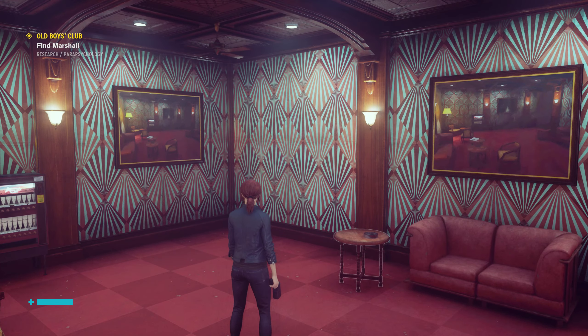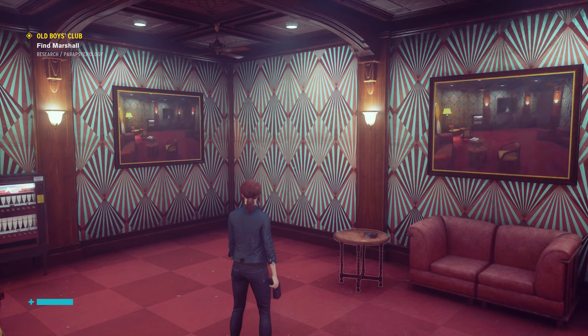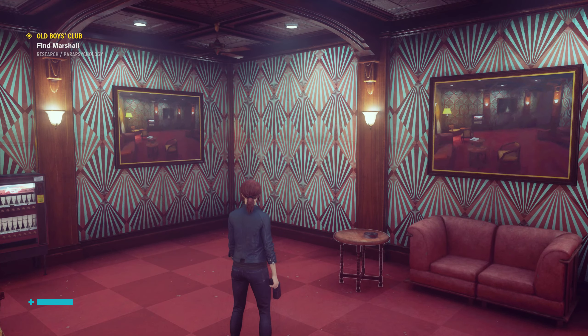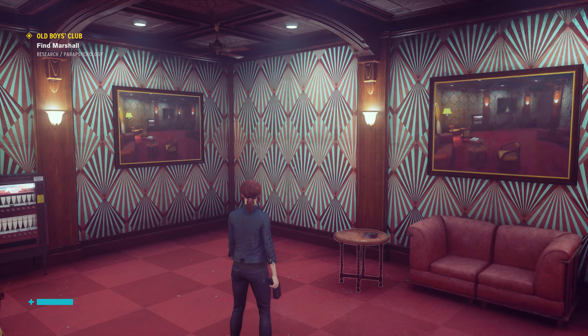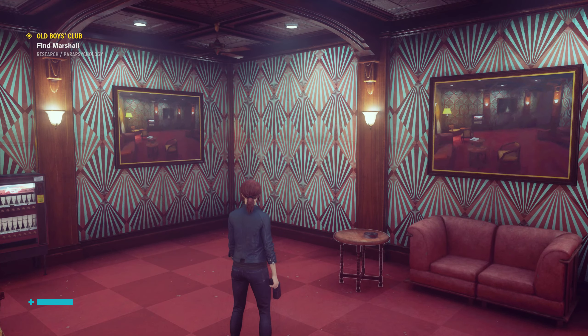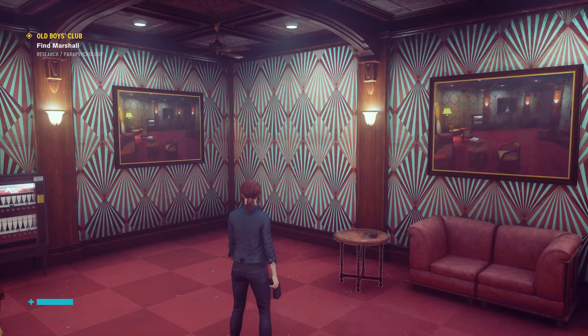All I wanted was to get here and get our control point. They're definitely getting burlier. So that takes us to the ashtray maze. We've done this floor. We have to go down there to parapsychology. There's a shelter here, we can get a checkpoint.